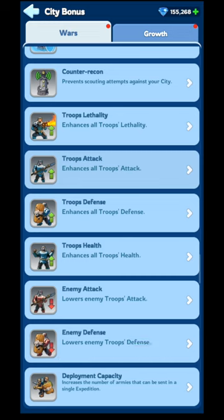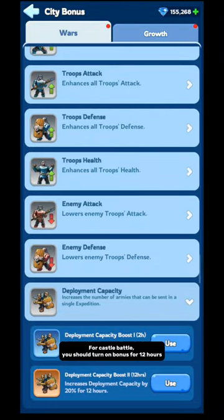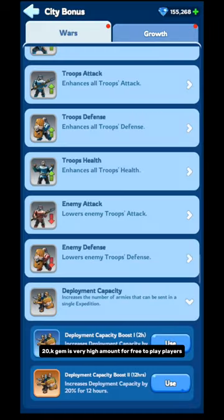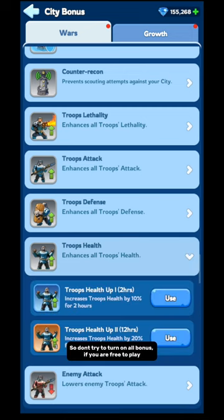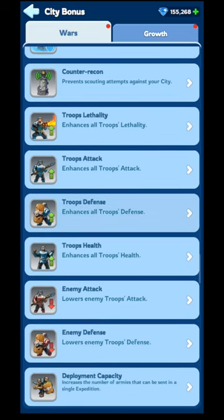For Castle Battle, free-to-play players can use Troops Health and Deployment Capacity bonuses. Turning on any bonus for 12 hours costs 20,000 gems, which is very high for free-to-play players. So don't try to turn on all bonuses — only turn on Troops Health and Deployment Capacity for 12 hours. If you don't want to turn on any bonus you can avoid it, since these bonuses are mainly useful for rally captains, and free-to-play players don't need to be rally captains. But you must use Counter Recon.